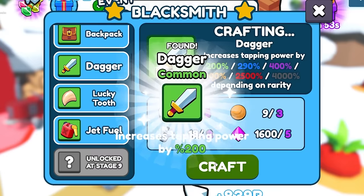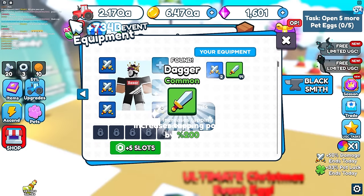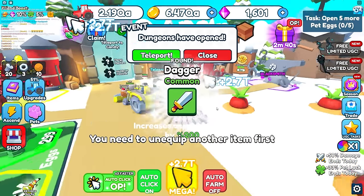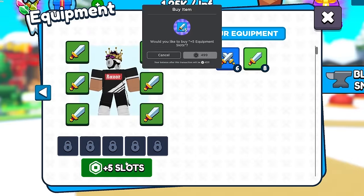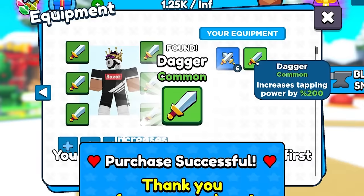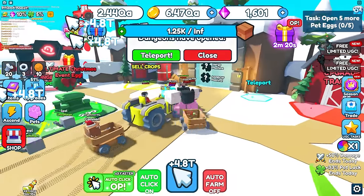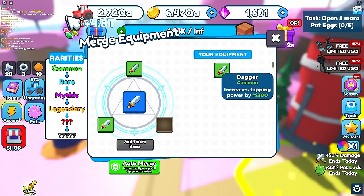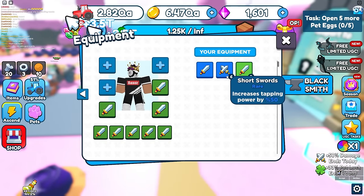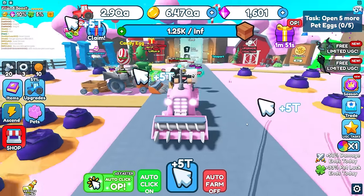There are even better upgrades using daggers, starting at 200 more tapping power each. I spam buy a lot of daggers — I have 14 of them. Now I get 2.7 trillion every click. I buy more equipment slots for another 500 Robux. After equipping more upgraded daggers I'm getting 4.8 trillion every time.